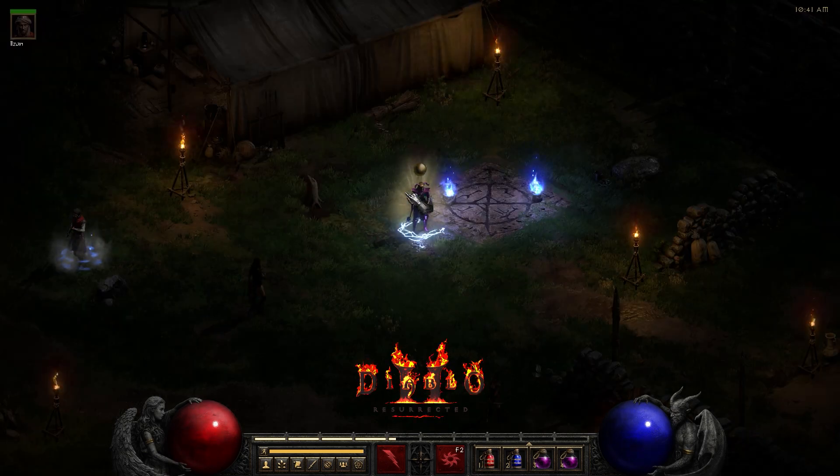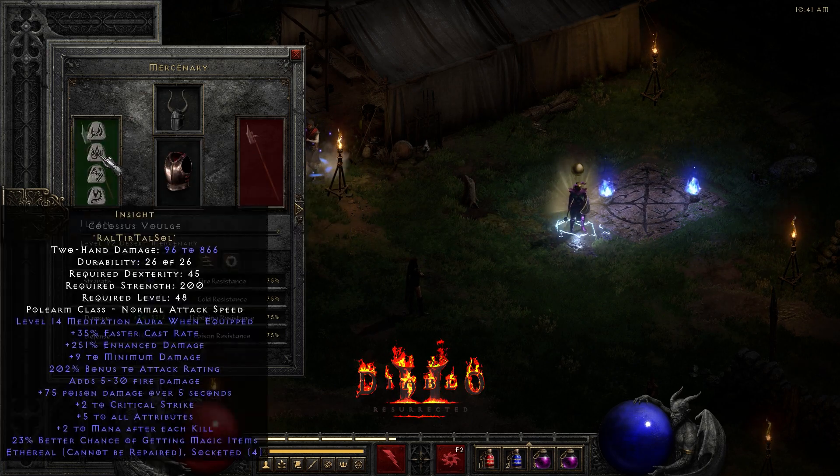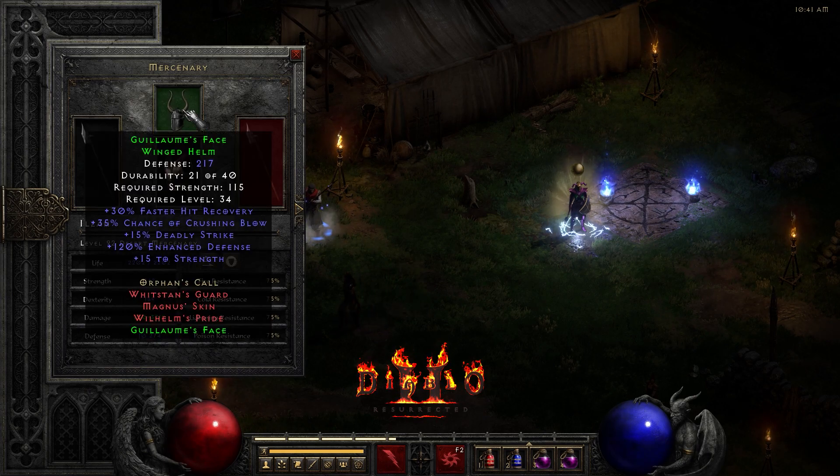For the merc, I got an Act II Defiance merc with an Insight polearm, Duriels Shell body armor, and a Guilliaume's Face helm.